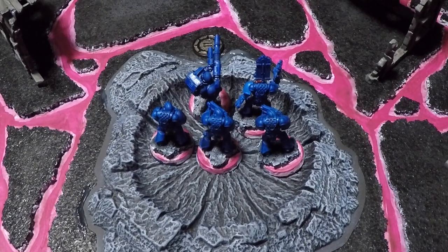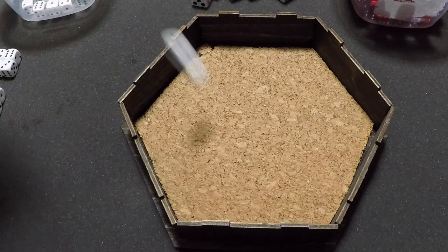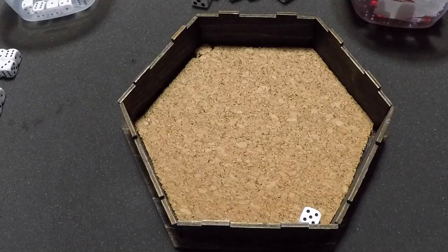The Tactical Marine squad over 24 inches away can only fire its lascannon, which targets the Plague Burst Crawler. It hits and wounds (Strength 9 vs Toughness 8), but the 5-up invulnerable save passes. The flying Storm Raven fires its 2 Hurricane Bolters and Twin Heavy Bolter into the Plague Marines, and its 2 Storm Strike Missile Launchers at the Plague Burst Crawler.